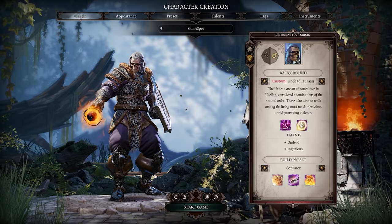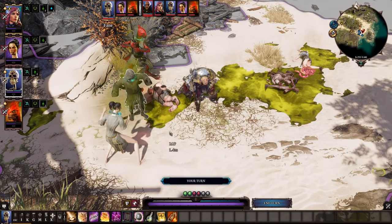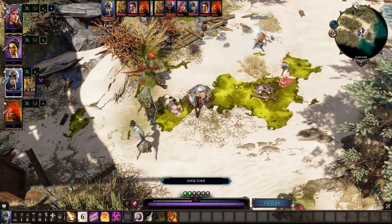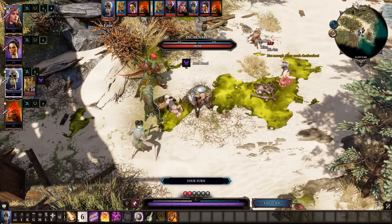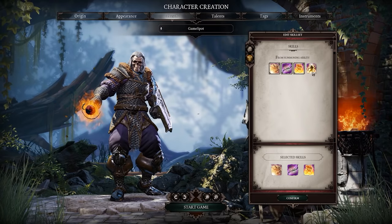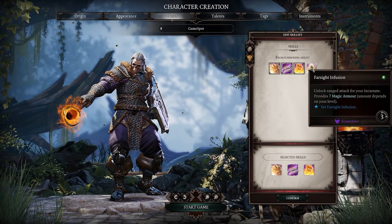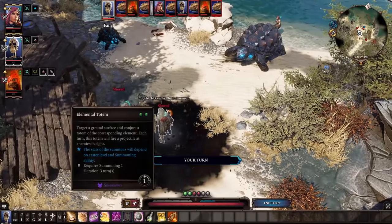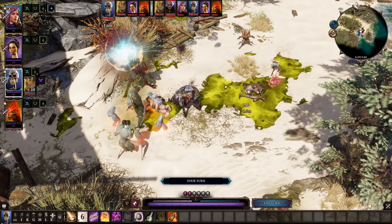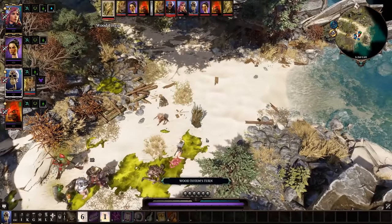Conjurers rely on summoning to deal the bulk of their damage. While this does leave them with few options in terms of direct offense, the ability to provide additional targets to distract your enemies can be invaluable. Conjurers are best off sticking with the default set of skills. There is only one other choice — Farsight Infusion — which provides magic armor and a ranged attack for your summoned incarnate. But early on, this is not worth the tradeoff of losing your ability to deal damage with Dimensional Bolt or the presence and damage of your totem, of which you can have more than one out at a time.